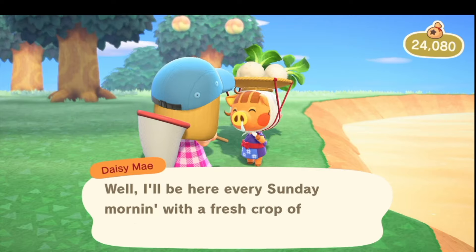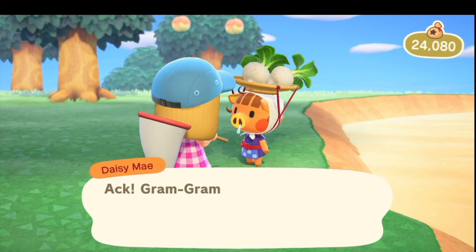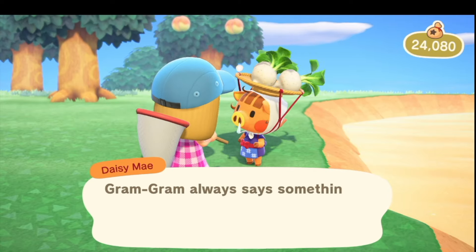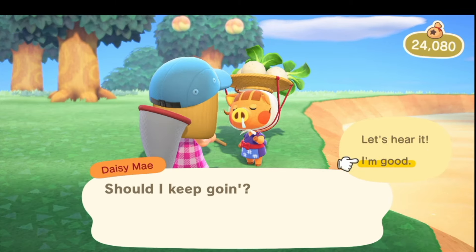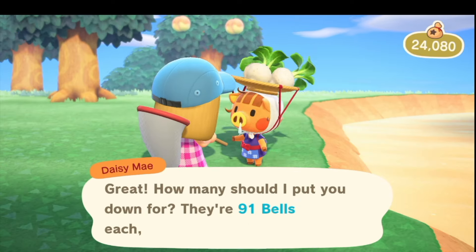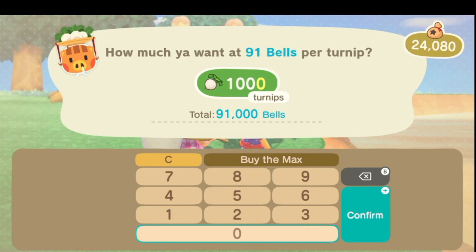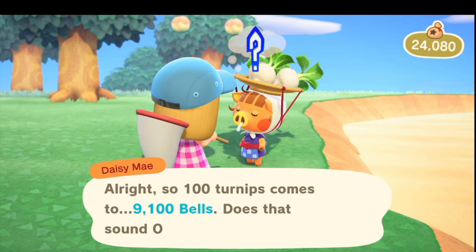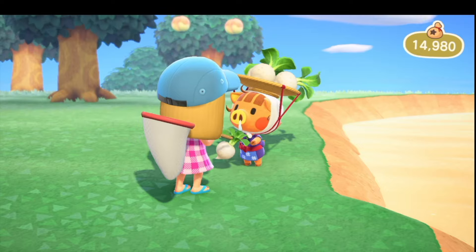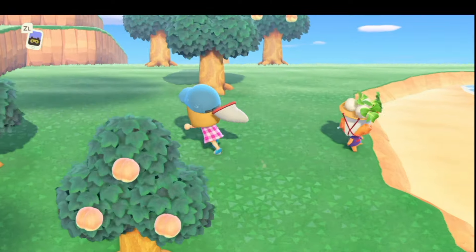Oh, there's Daisy Mae! Hey girl. Maybe I'll buy a few from her. She's gotta tell me about Gram-Gram. Have you guys ever played the stock market? I don't usually play it, but I thought I should try since I'm trying to make some dough. I can buy - I don't know how many I can buy. Oh shoot, I didn't need the whole explanation. She's gonna give it to me. The ninety-one bells - that's the average price. A hundred is going to be nine thousand one hundred bells. No, I don't want a thousand. A hundred? I think that's only one stack - let's go with that. We'll give it a try.